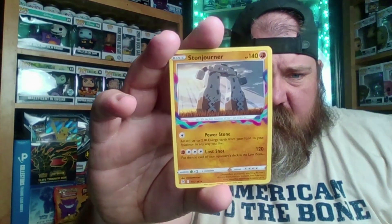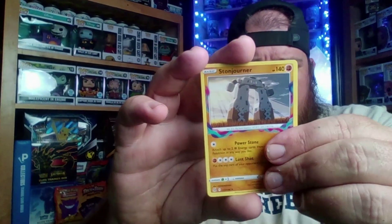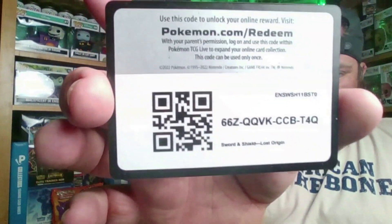Wow, that's a thick card — we got a Stone Journey, that one is really thick. But we got Poliwag, so no big hit out of that one. Let's see what we got — we got three packs and then something else we're going to open too, I think it's a Gamestop thing because I've never seen them anywhere else. There's your code card again.